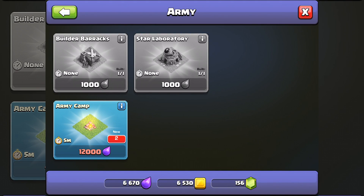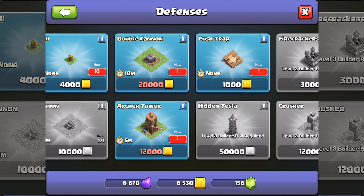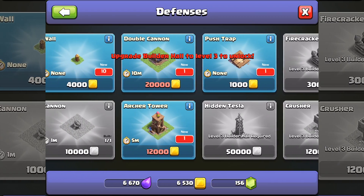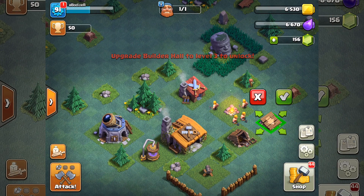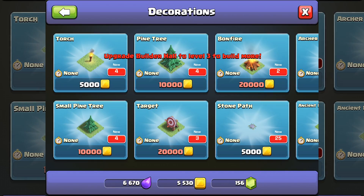This is the army camp — we don't have enough elixir. There's the double cannon, and the push trap. We have the hidden Tesla and archer tower — basically everything. And here is the push trap, that's the only one I can get. Those are the decorations.